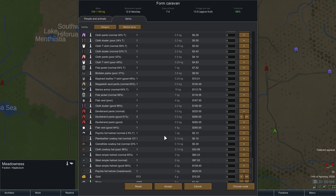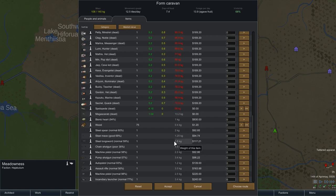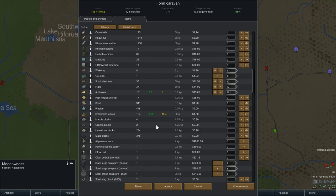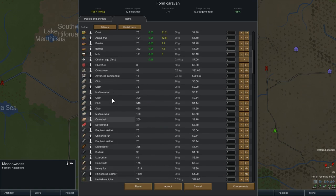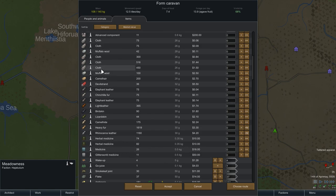Something else, because we have some space still. What else were we going to send? Let's send them with 500 silver too, just to smooth it out. I feel like we had used up more than that last time. Let's send them with like 150 cloth too.